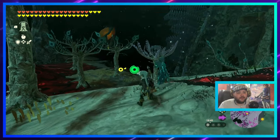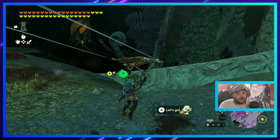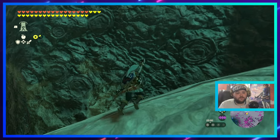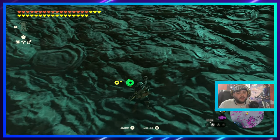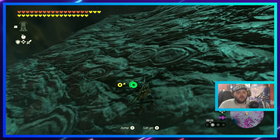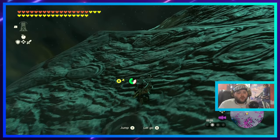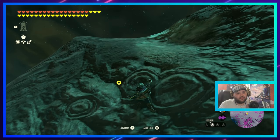Go past this way and the light root is right up there. There's another light root there if not yet activated — I was going to do that after the coliseum. Go up here and just scale up this wall. Having a lot of stamina is very useful for this, or stamina-restoring foods. If you just naturally climb it you don't need more than two bars — you might not even use two bars. Just don't jump too much.